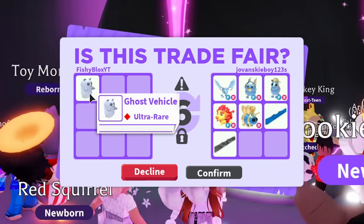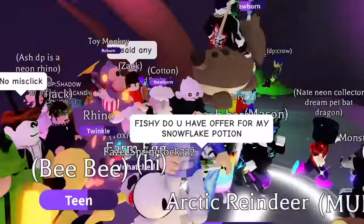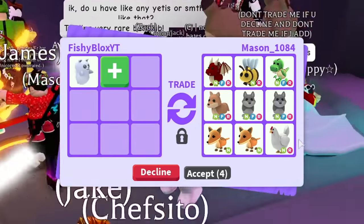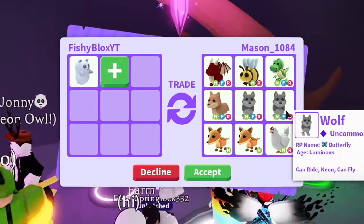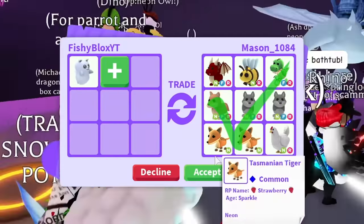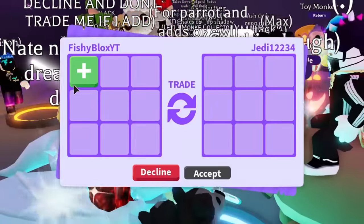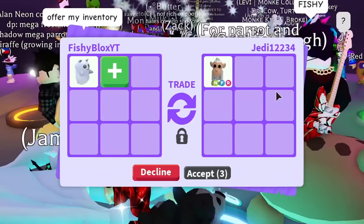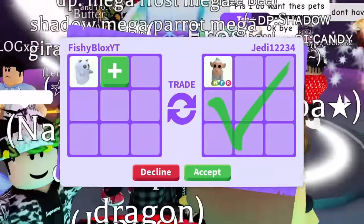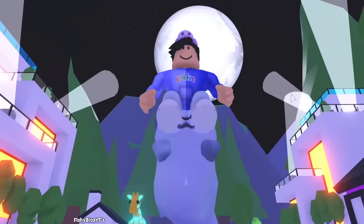The ghost vehicle is the rarest vehicle in Adopt Me — super excited to get this trade done. But they canceled the trade. Next up, Mason offers a neon fly ride dragon, neon ride bee, neon fly ride T-Rex (two of them), a neon chicken, two neon fly ride wolves, and a neon fly ride dingo — nine neon pets! That's an amazing offer but I feel they're a little under, so I decline. Then someone offers a neon fly ride albino monkey, but I think the monkey fairgrounds might be coming back soon, so I decline that too.